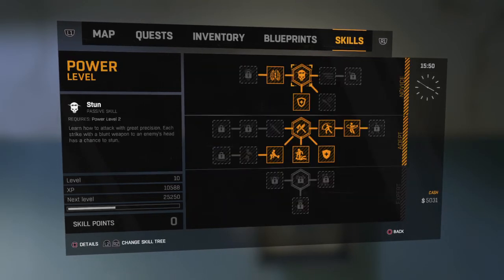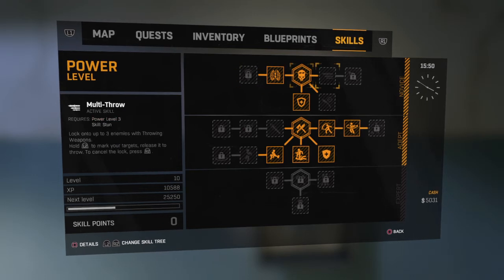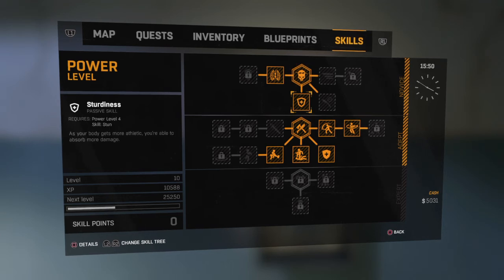Next is power. First off, stun — basic. And again as you go left they increase that skill. Kick stun gives a 10% chance of stunning them when you kick them, and then stun kill instantly kills stunned enemies by pressing square. Multi throw lets you lock up to three enemies, and then doubles the damage right there. And you get sturdiness, which is pretty much more health.